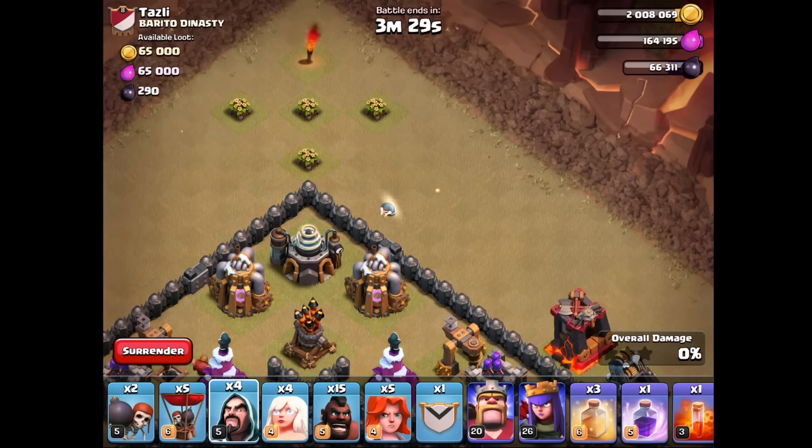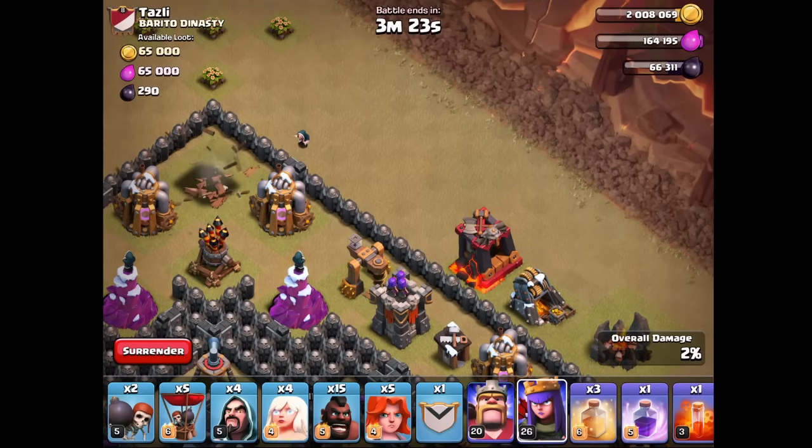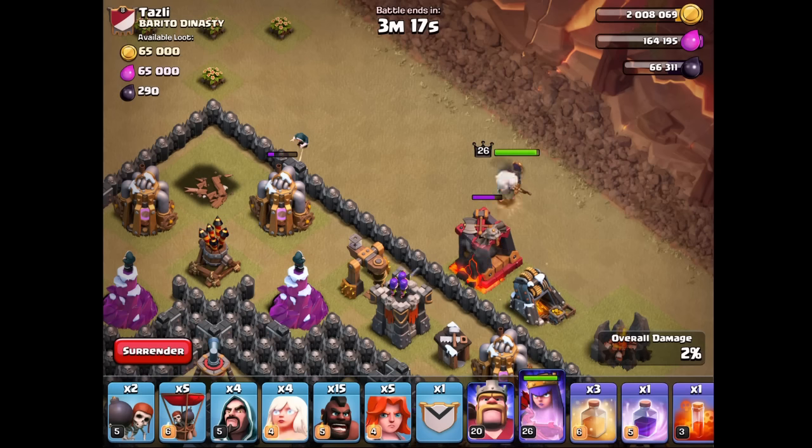I'm placing the wizard there because that's where I want to start the queen walk. I want to push her to the sort of south side, just letting my wizard create that path for me. Drop the queen in, and I'm going to get the healers ready.